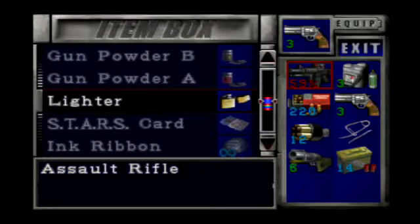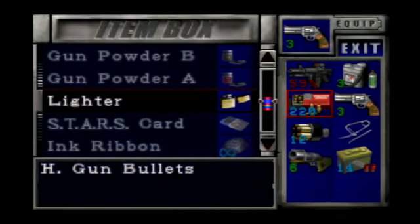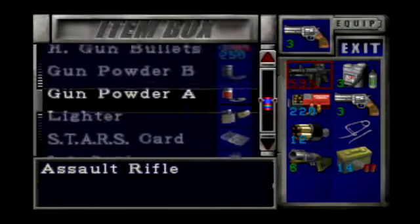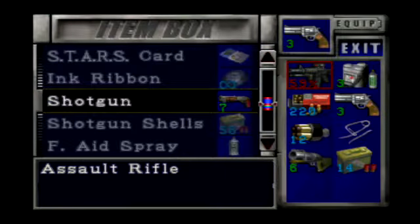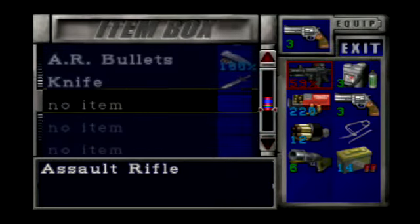All right, open the chest. Look at the loadout I have — it's ridiculous. I have a machine gun, 220 handgun bullets, a magnum with 12 magnum rounds, and a grenade launcher. There's another 250 bullets right there — that came with easy mode. The other 220 I earned myself. This game is significantly easier, it's ridiculous.